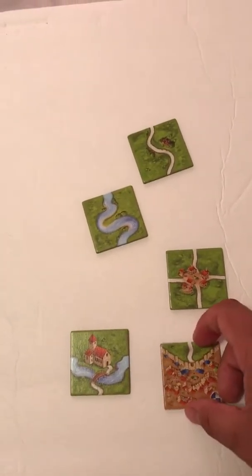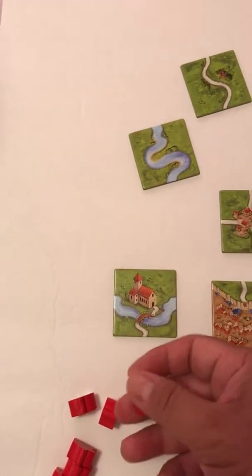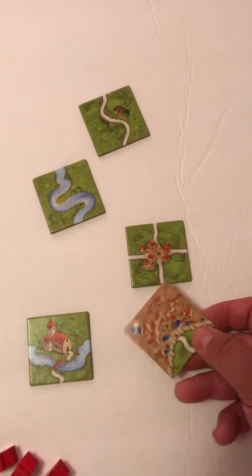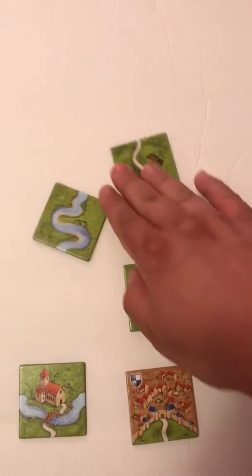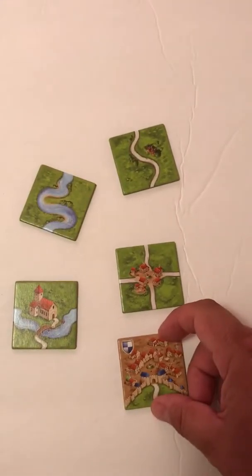Here we go — to score points you get your little people guys, meeples, right, and tiles that you'll run into playing this game: city tiles, intersections, roads, rivers, and monasteries. Those are the ways you score points.